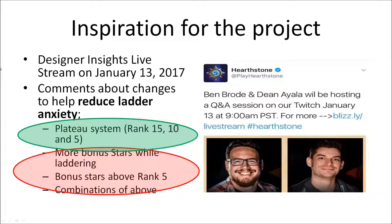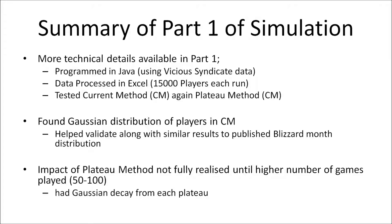In this video I'll be looking at combining the plateau method with the bonus star method. I want to give a brief technical explanation of the model — more details can be found in my part one video. As a quick summary, I programmed the model using Java and loaded Vicious Syndicate data win rates into arrays of players. I processed batches of 15,000 players each run in groups playing either 25, 50, 100, or 150 games. I tested the current method — the ladder we know right now — where you have three outcomes for each game.